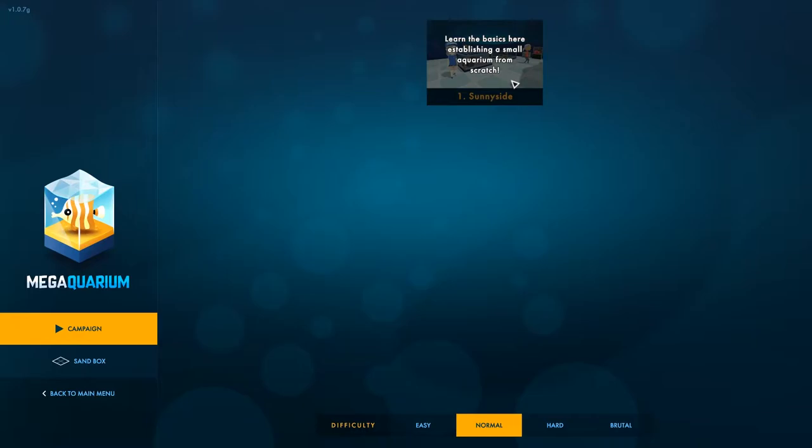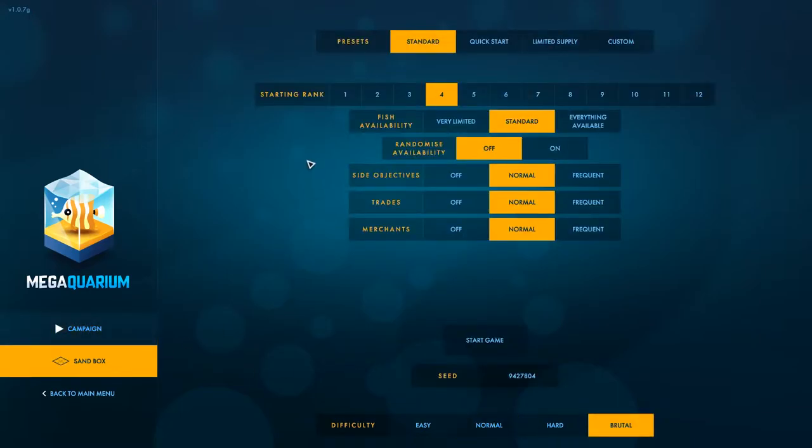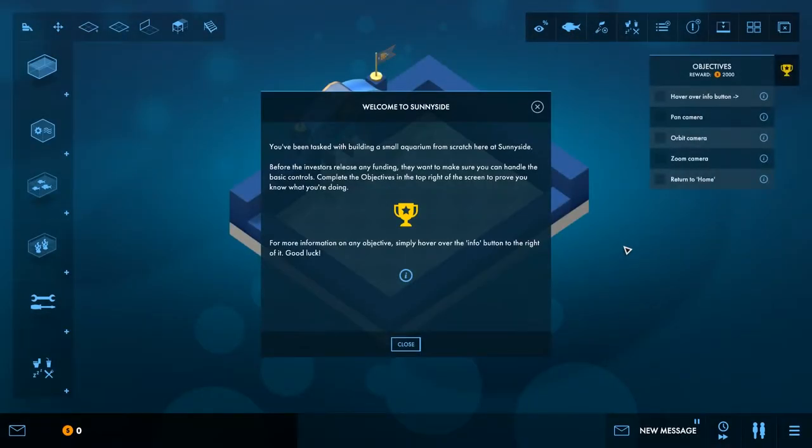We have 'Sunny Side' — learn the basics, establishing a small aquarium from scratch. Difficulty options: easy, normal, hard, and brutal. Brutal difficulty for Mega Aquarium — you have my thumbs up. There's also a sandbox mode with presets like standard, quick start, limited supply, and custom starting. We have fish availability options, side objectives, and a seed setting. Let's go campaign on normal difficulty.